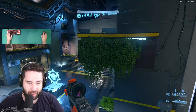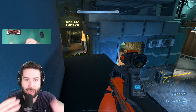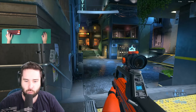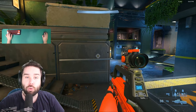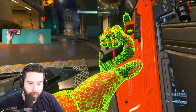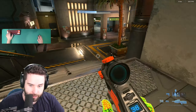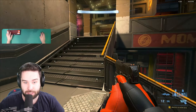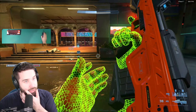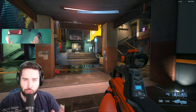The next tip is about positioning — this is very important and a lot of people don't think about it. If you position correctly, you will rarely die. For example, when I'm shooting and I get really weak, I can get out, power slide down these stairs, get out of the situation, let my shields come back, then come back up and finish the kill.